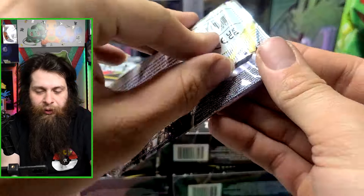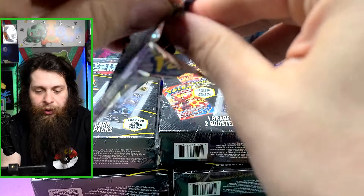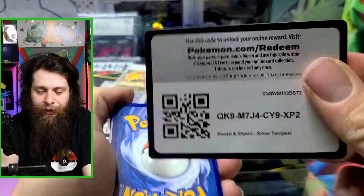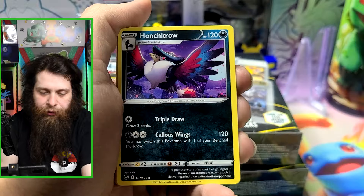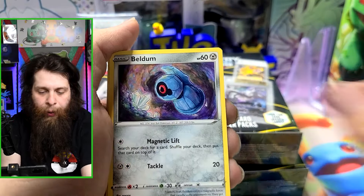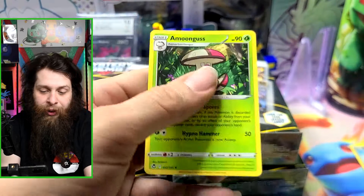Moving to Silver Tempest — one of the favorite packs to open. Cody's favorite might be Crown Zenith; just give Michael a gold card and he's happy. Cards pulled: Steel Energy, Haunter, Raichu, Ferrothorn, Spinarak, Beldum, Garbodor, Solosis, Zubat, Fletchling reverse, and Amoonguss.